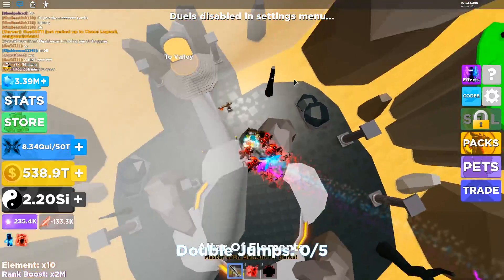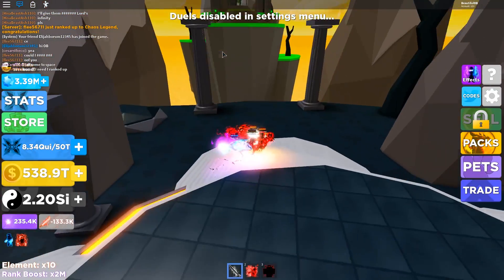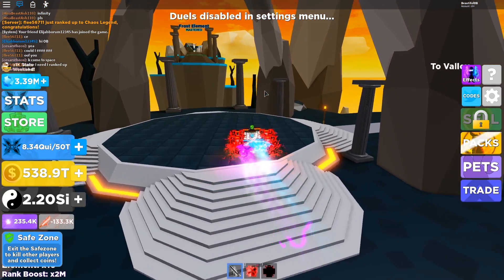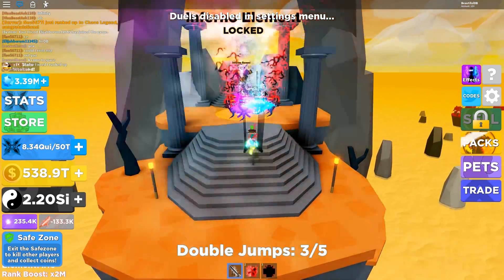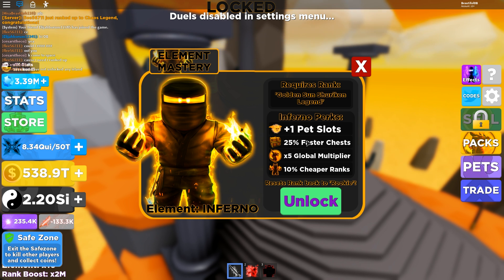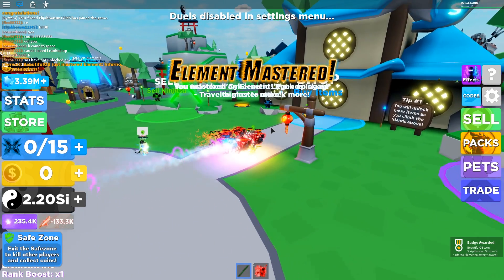I only have five jumps — there's three on the top, two more down here, and I already got the tippy top one. I have enough to do one right now. Looking at the options: plus one pet slot, 25% faster chest, and 10% cheaper ranks. We gotta get the cheaper ranks — boom, we got it. That's one done.